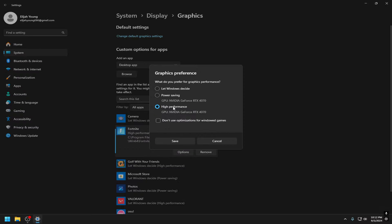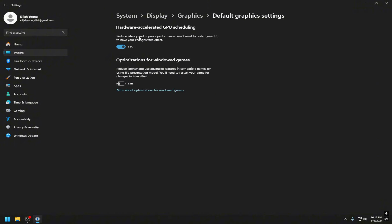Next, go to System > Display > Graphics. Click Options on Fortnite and set it to High Performance — this makes Fortnite utilize your GPU to its maximum ability. Yes, Fortnite is a CPU-based game, but this maximizes even that small GPU usage. Also make sure Hardware-Accelerated GPU Scheduling is turned on — you'll need to restart your PC after enabling it. The variable refresh rate option below mainly optimizes windowed mode, so if you play full screen you can skip it.